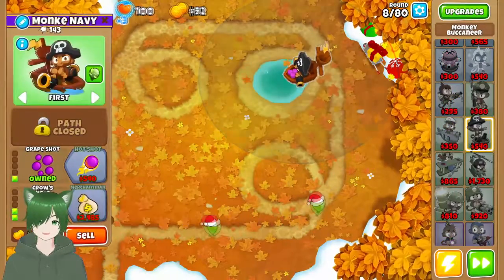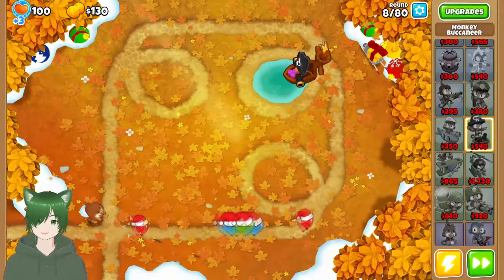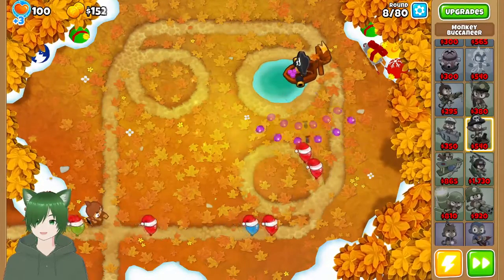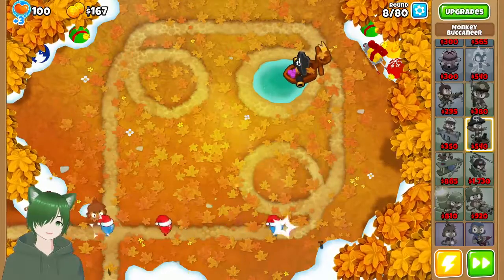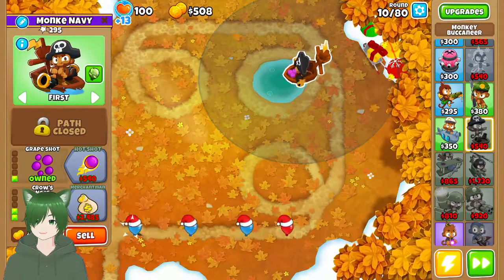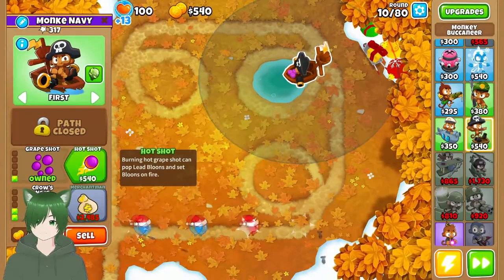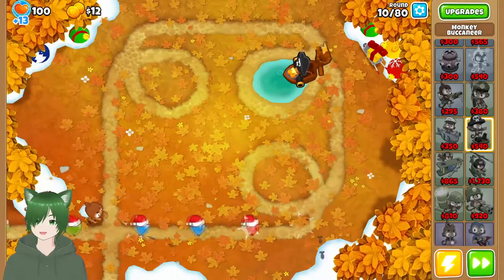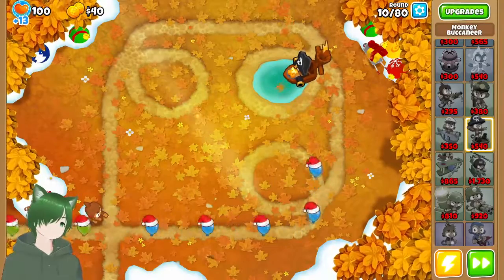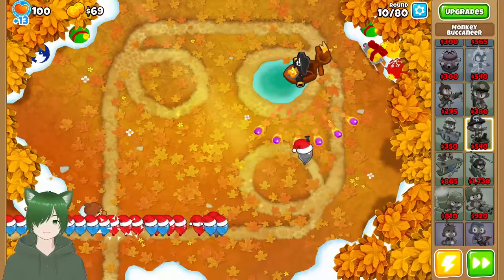Camos — nice, we got camo detection. Now we just need — oh wait, yeah — leads are gonna start popping up soon, so we need that lead popping power as well, which is why the Buccaneer is super good for this. I could have done camo detection on my dart monkey, but the Buccaneer has so much more popping power, especially the 0-2-2 which we just got. Oh, speak of the devil — there's the leads we so dreadfully wanted to avoid.